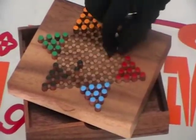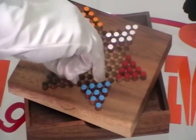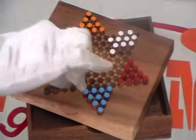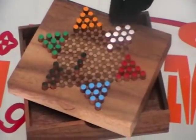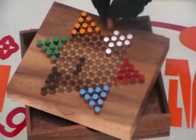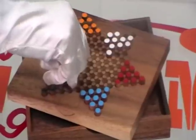This game looks very simple, but it can be very strategic and smart with 6 players, because when you have to move to the opponent's side, you must move through the middle of the board. And then slowly, the middle of the board becomes very, very crowded.